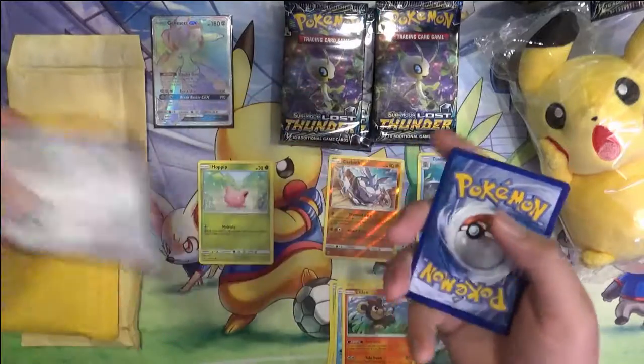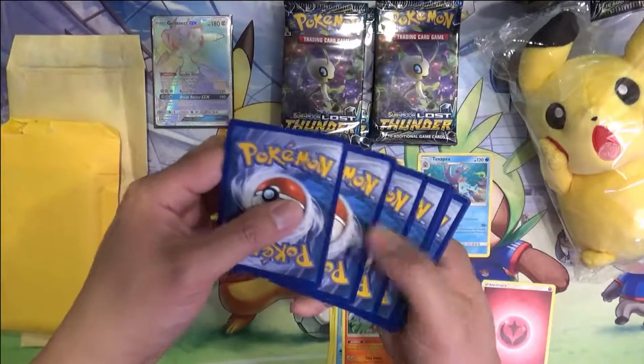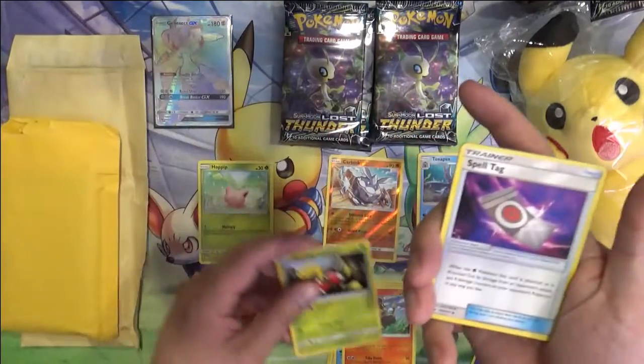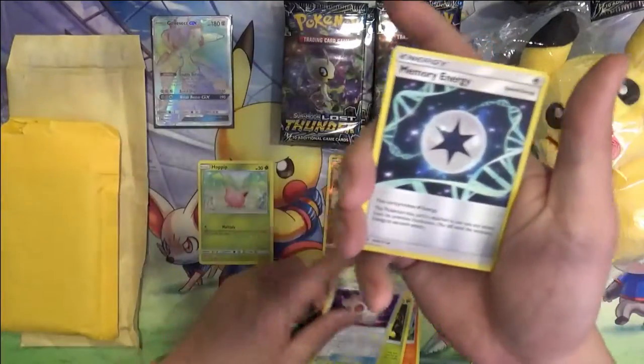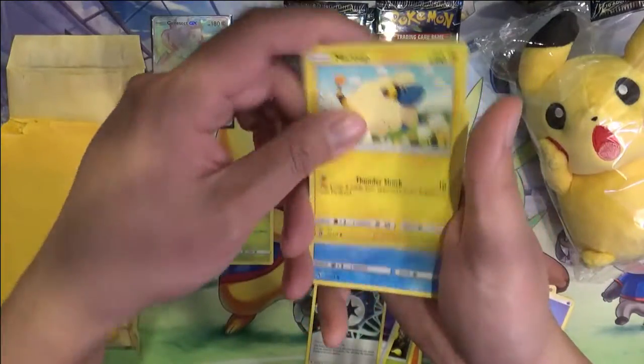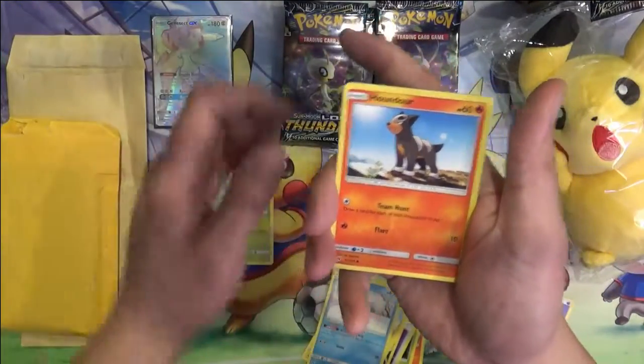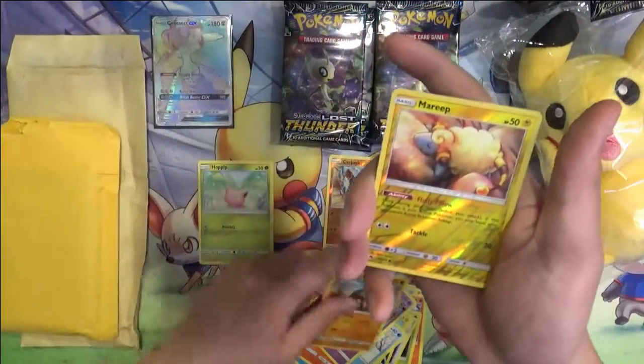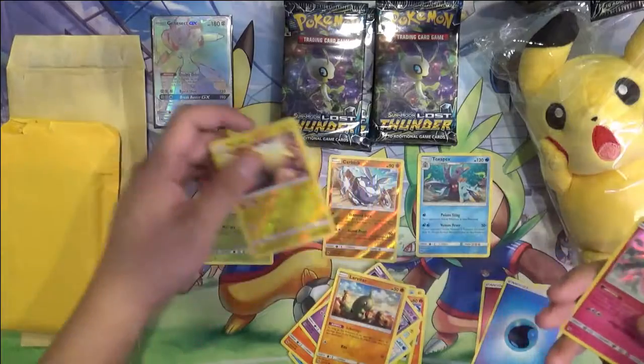White code card. Sharple, Spell Tag, Memory Energy, Mareep, Alolan Vulpix, Soundor, Poiple, Larvitar, Mareep, and Tapu Lele.